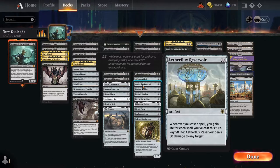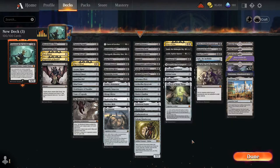With Bolas Citadel and Aetherflux Reservoir on the field, we can play cards off the top of our deck, paying life for the mana cost, and just keep doing that over and over. Eventually the life gain from Aetherflux will offset the life loss, where we're gaining more life than we're losing. We can even get up to 50 life in one turn, pay 50 life, and deal 50 damage to any target — going right at our opponent. So it's basically a control deck.